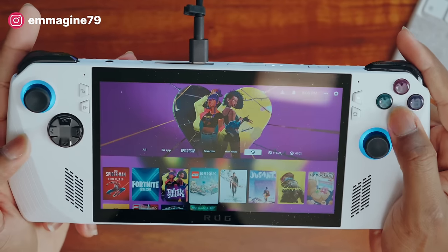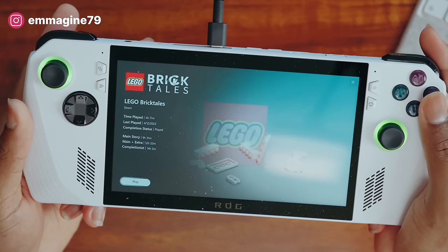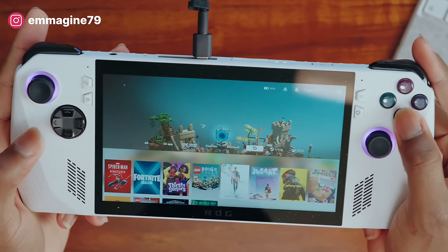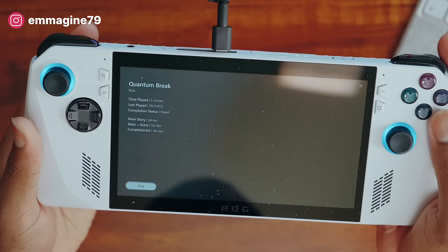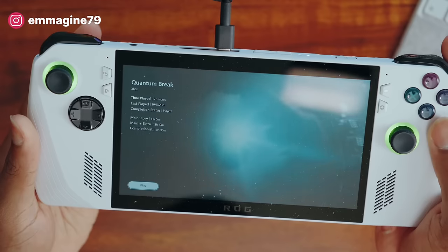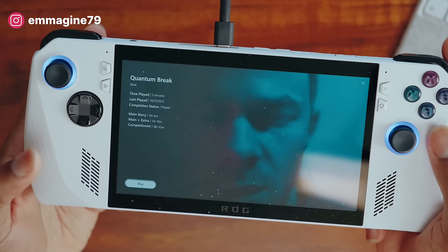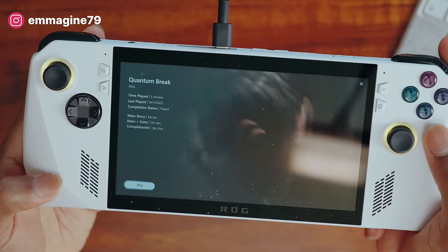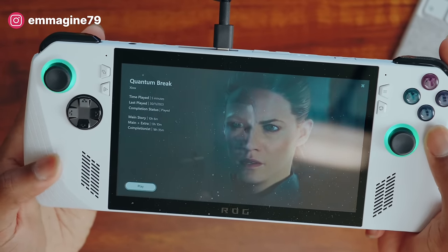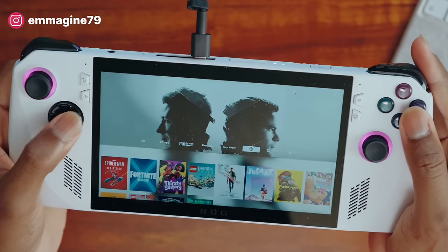Lego Bricktails tickles my Lego fantasies and it just looks really really good on the Ally. Next is Quantum Break — I tend to like story-heavy games, like Detroit: Become Human which was a really good game. Quantum Break has been on my playlist for a long time since I didn't have a PC. I started playing it but paused because I didn't want to play it while also playing Spider-Man.